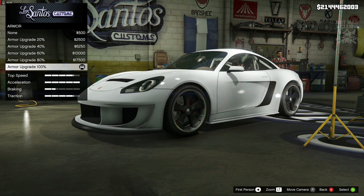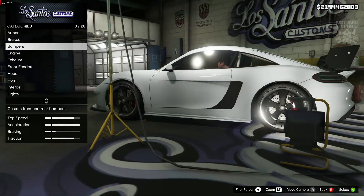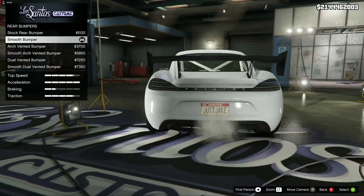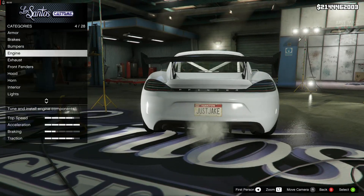So as always we started with 100% body armour, then the brakes — we got the race brakes. For the front bumper we left that stock, and for the rear bumper we went and grabbed the smoothed bumper. Next we had the engine.